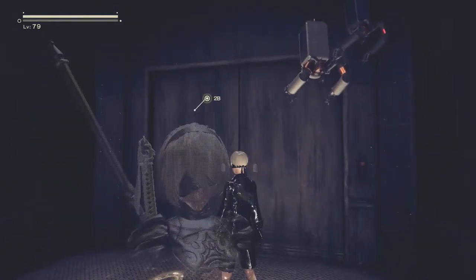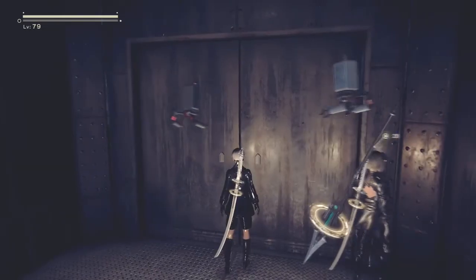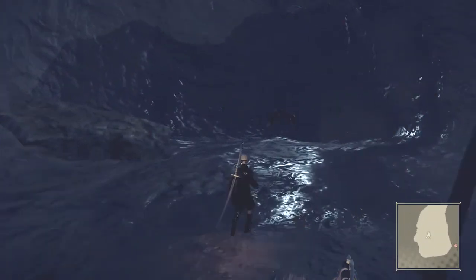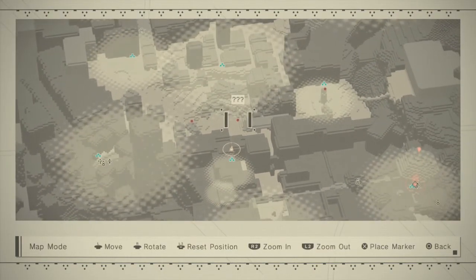Once you access the elevator, you can go down and go through this series of tunnels to get to his house. Once you get there, that's where the next step is.